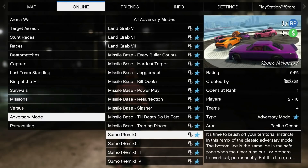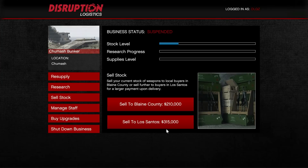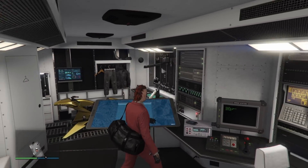For your money bonuses: triple cash, money, and RP on Sumo Remix and Road Game. Then we also have 1.5 bonuses on your bunker sales and your special cargo crates. It's time to dust off the old crate grind.